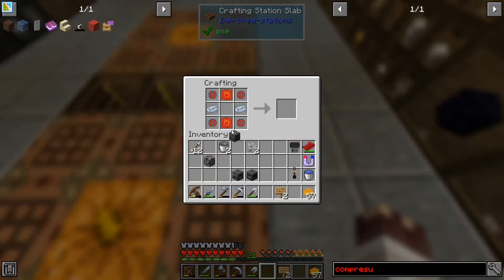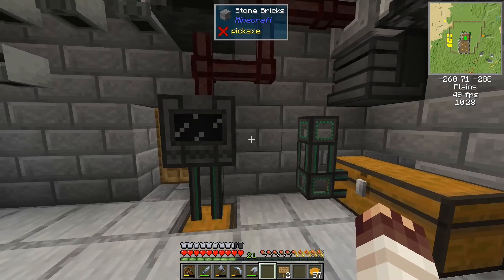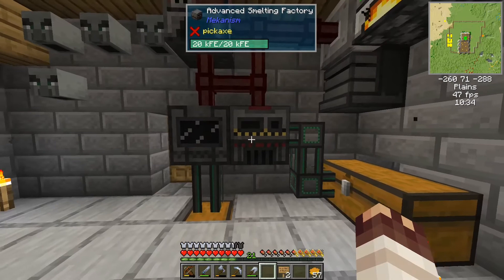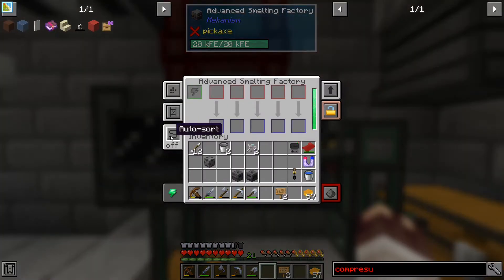I'm probably going way too fast here, but this basic smelting factory becomes an advanced smelting factory. So we want the smelter first — that's there. We need auto sort on. That will take things in and spread them out across here. Every upgrade gives you another slot — I think it starts with two or three and then adds one each time, which makes it much much quicker.